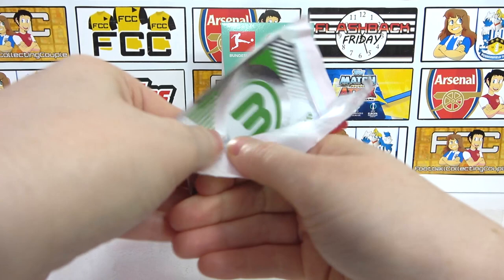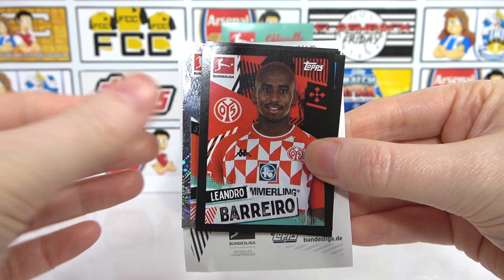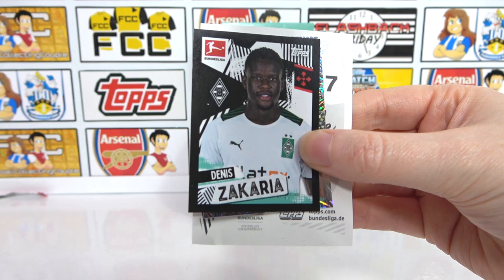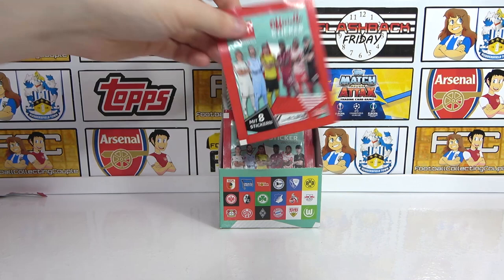Let's crack into the next one. I've got a badge - mixing up teams. We have the stadium for Union Berlin - awesome stuff. Then we have a Barriero, a Vassiliardis, a Saurus, Manil, a Zachariah, and we have Vargas as a shiny there. We end with the Wolfsburg badge - it's a good one.